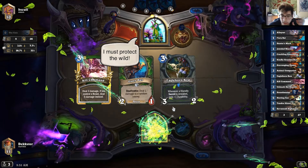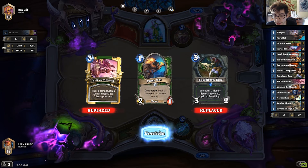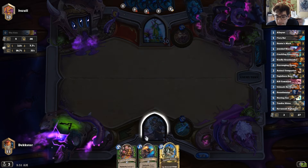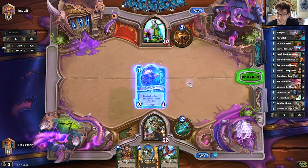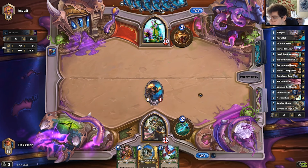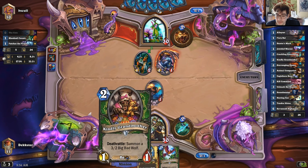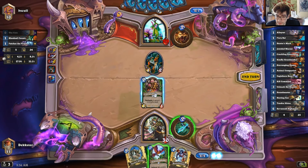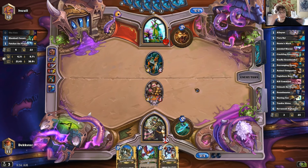Playing against Druid here. I'm going to keep this one-drop and hope I get a two — hopefully a Razor Maw, a Hyena, or a Grandmother. Awesome, so we got a nice curve here. I could choose between the Fiery Bat and the Jeweled Macaw, but I'm going with the Fiery Bat. Next I'm going to be playing the Grandmother. He gets Patches — oh damn. All right, so I'm going to play the Grandmother.